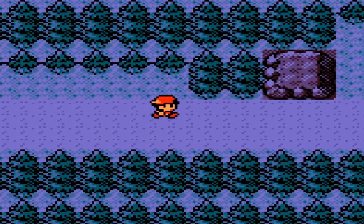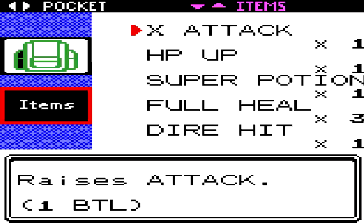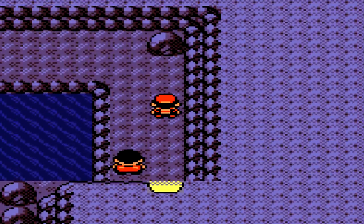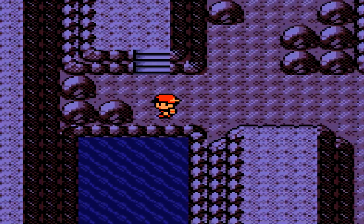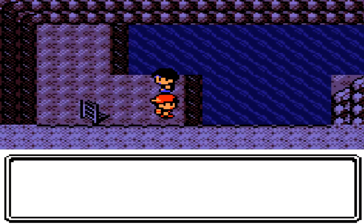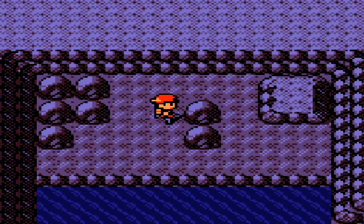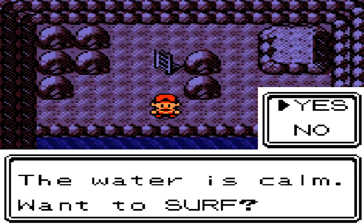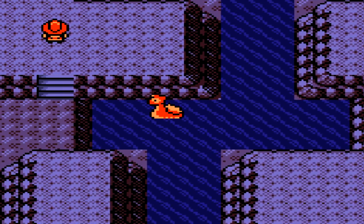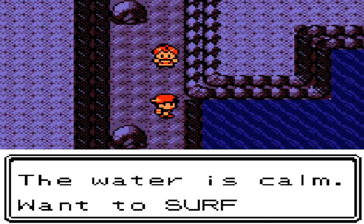Lapras is a very good Pokemon to obtain if you need a Water-type. You can obtain Lapras as soon as you get Surf, which is just after the Ecruteak City Gym — Morty. Heading downwards, note there are some trainer battles here with around level 25 Pokemon — very unique ones. One has a Marowak, the next has a Kangaskhan, one lady has a Poliwhirl, and someone has the Kanto starters: Squirtle, Charmander, and Bulbasaur. But we're after Lapras. It learns Ice moves, Water moves, and I think Psychic as well.